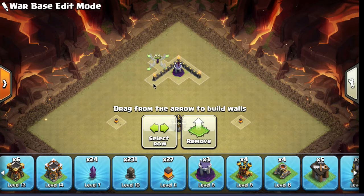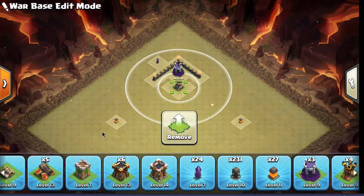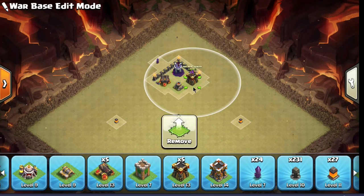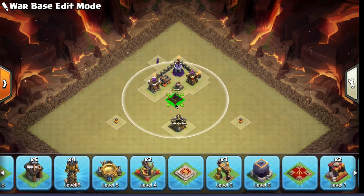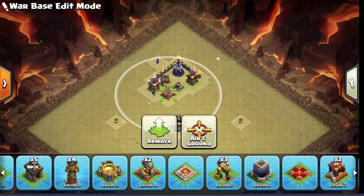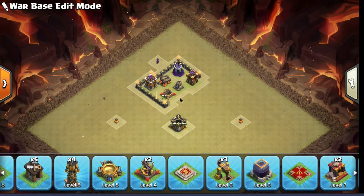The queen walk is such a dominant part of all these three-star attacks. You want to try to stop the very first part of the attack. If you can stop the queen during the queen walk portion of the attack, you will throw off the attacker so bad that they're not gonna three-star 90% of the time.